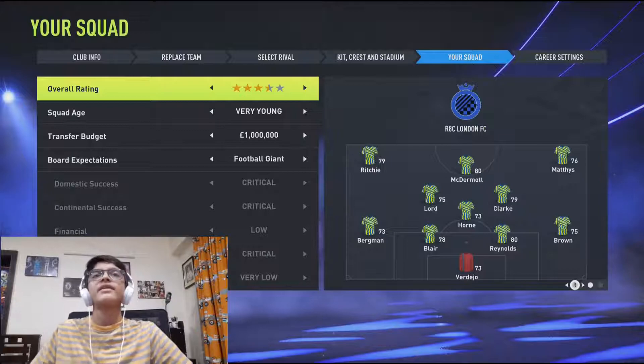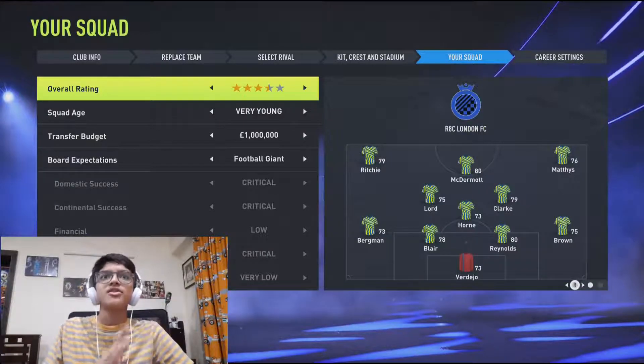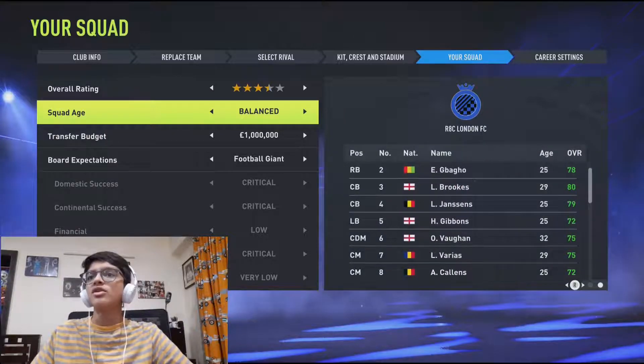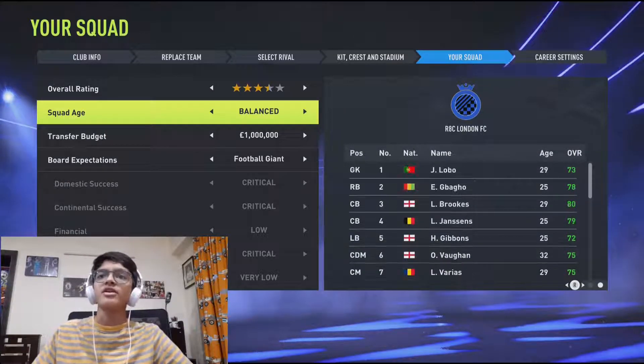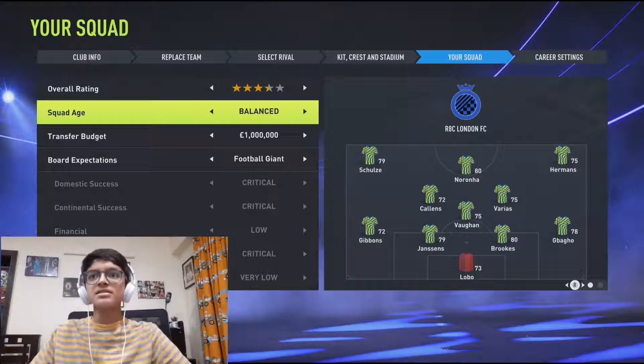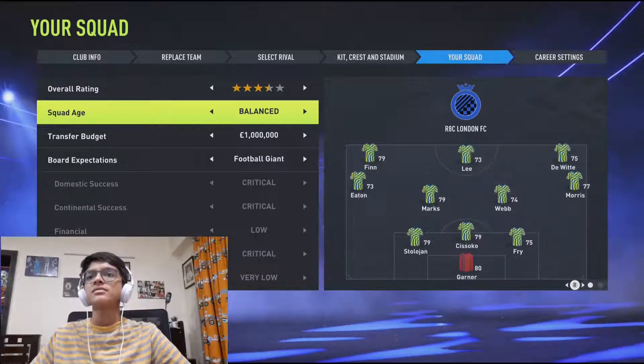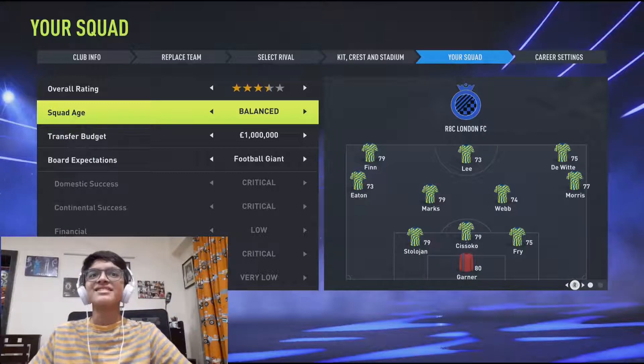Now the squad. I've decided on having exactly the three-and-a-half-star squad, and I'm going to have a balanced squad — not really super young or very old, just balanced. Let me click multiple times on regenerate players. This team looks good — let's have this team. This is going to be our team.